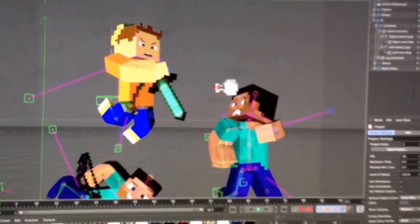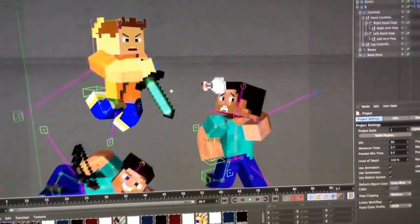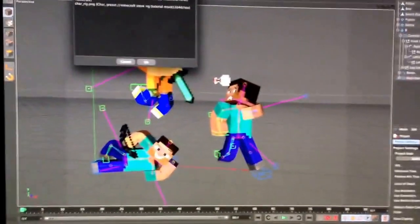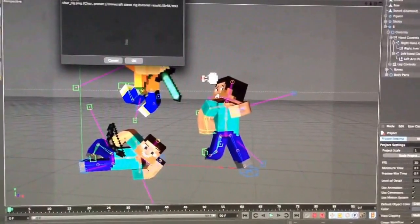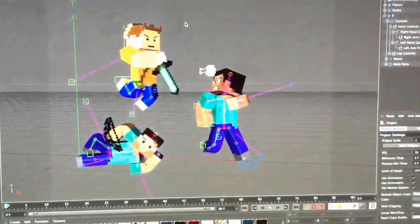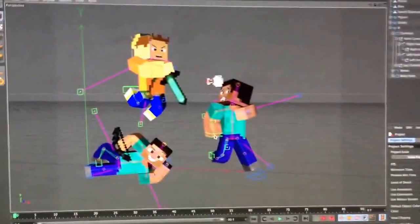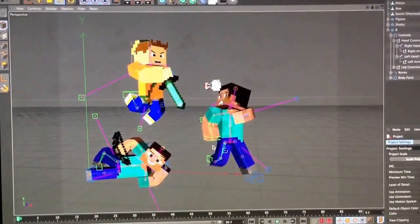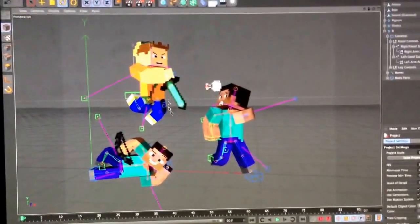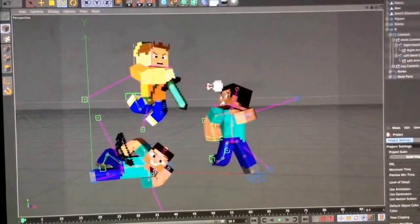So this is for the Supercraft Rose thumbnail. Let me move it and render it out. Oh, the textures are gone. But there we go, that's what it is. He's throwing a potion over here and throwing it at me, but I'm shooting him with a dinosaur.